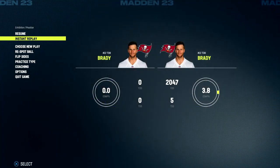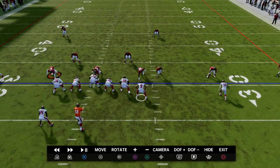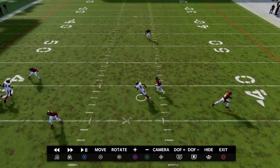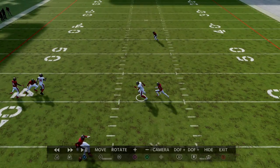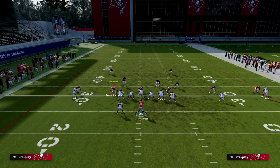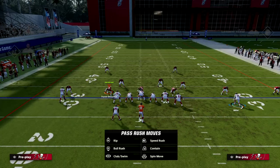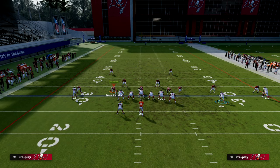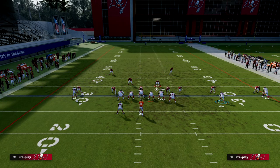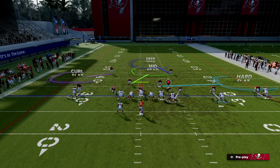You're going to get significantly more separation if you have a tight end like Dave Casper or Jeremy Shockey — really any tight end with decent speed and decent route running. See how that corner takes that outside step? That happens almost every single time in this formation. So you have a quick-hitting route that beats man to your tight end. This is going to force the user to funnel into this area to guard the tight end.